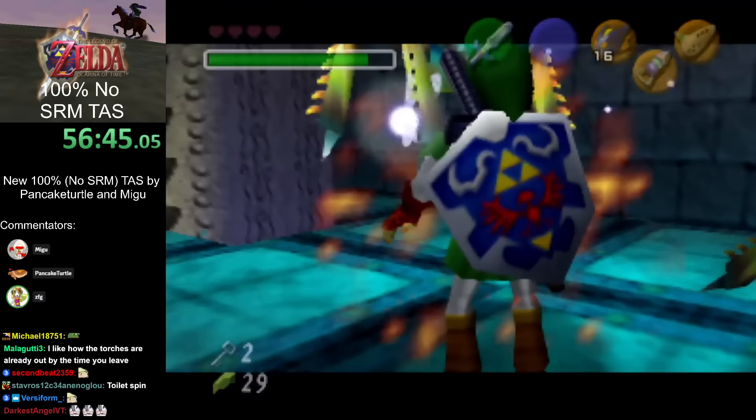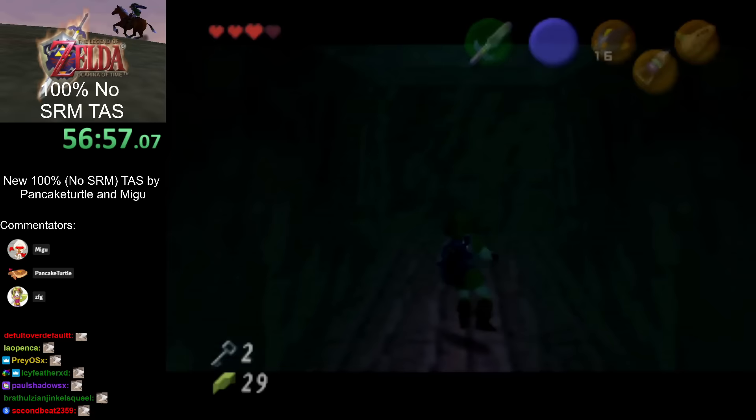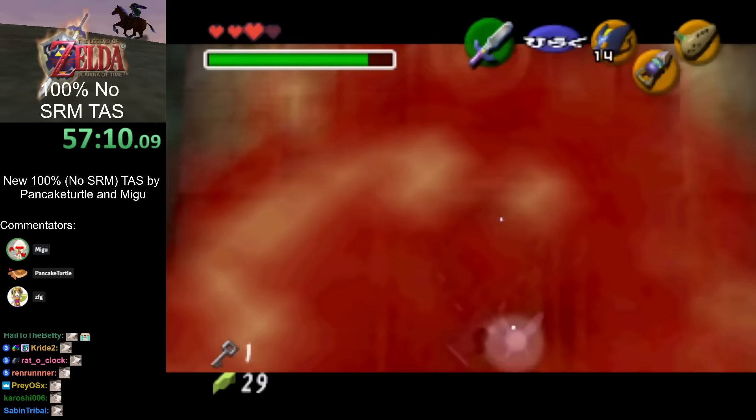On VC which most RTA runs use, you can pull out a Deku Stick as adult, but on N64 that would actually crash the game. So that's not an option, which is really good because QPA is a good substitute. Having a hookshot that's twice as long is just really good, so we kind of have to come here early even without a bow.